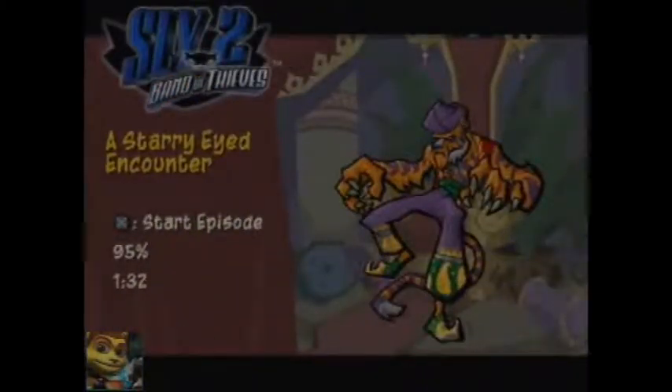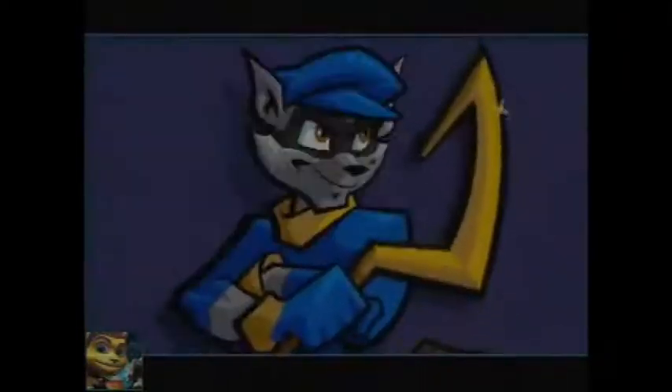Here we go into the second episode where, if I remember correctly, the safe is behind the palace — or the entrance to the safe is behind the palace. That was the place where there was that mission with Murray and Sly beating things up while Bentley was hacking the system. And it's right inside of that laser thing.